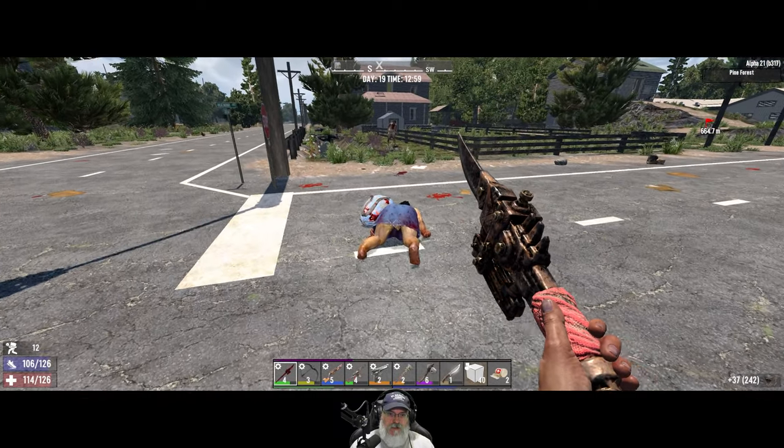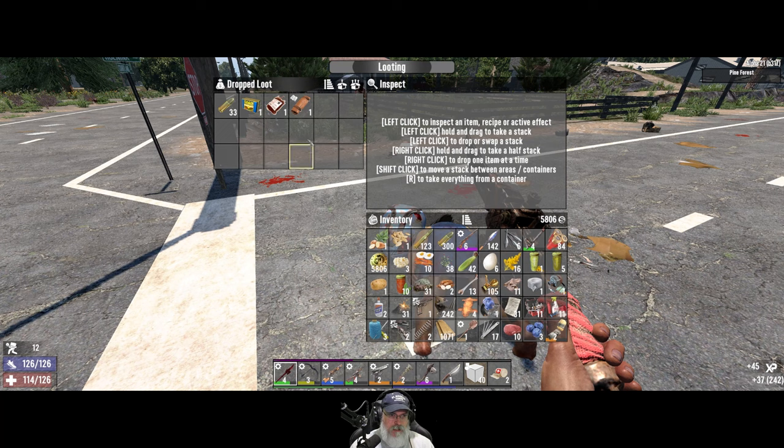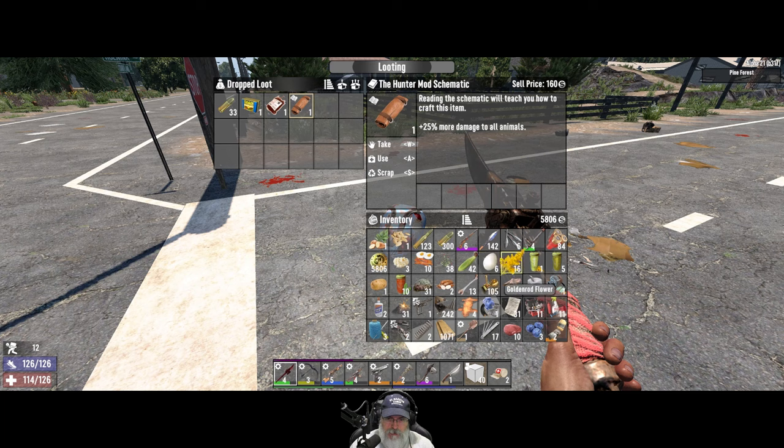Big Mama dropped a bag and it's a blue one at that — look at that! I didn't hear the little cha-ching thing it normally makes. We need all of this stuff. We might just have to make a drop chest. Let's grab the ammo for sure.